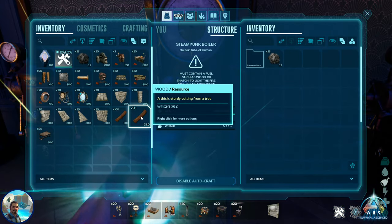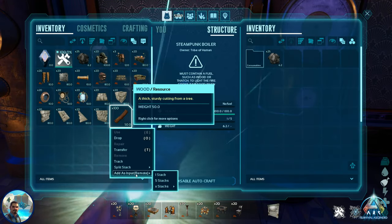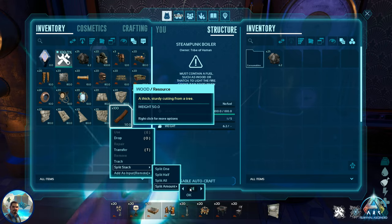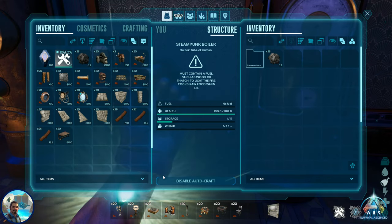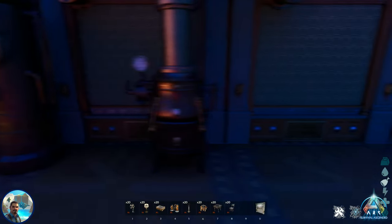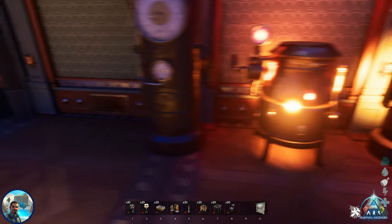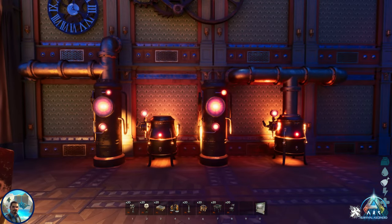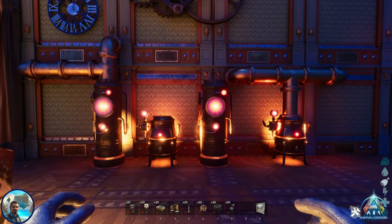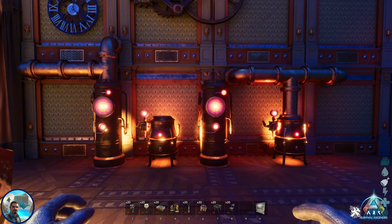I will put a little bit of wood into each of these variations on the boiler. Each one of these boilers is unique. You have two of them that have pipes that line right up to the wall. Absolutely gorgeous. When you turn them on, they have this really nice glow to them, which is amazing.